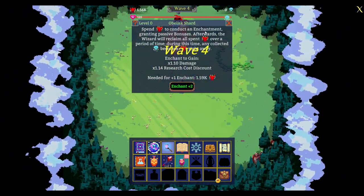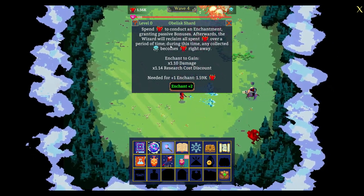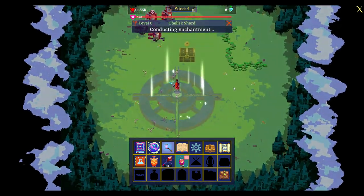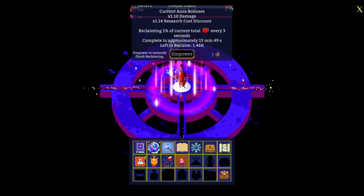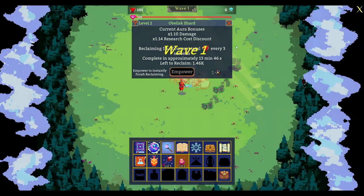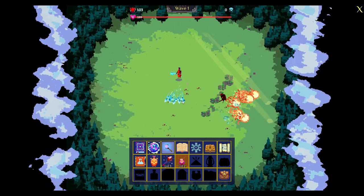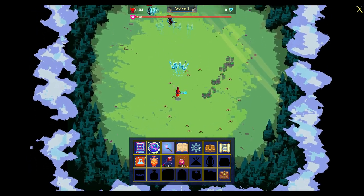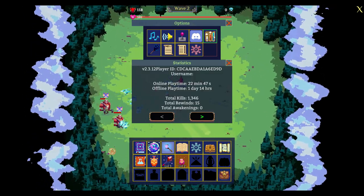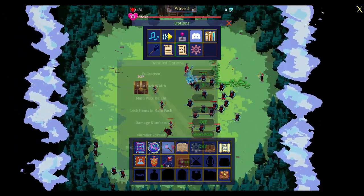The obelisk is extremely strong. What it does is you're gonna burn all your power. The left thing at 1.56 is called power and the right thing is souls. You gotta burn power to get permanent upgrades of damage and research costs discount. The power on the left does increase your damage. Now when you kill mobs, usually you get souls on the right, and then once you're done with your run, your souls are turning to power.